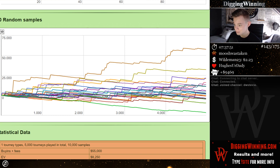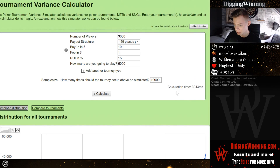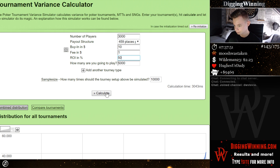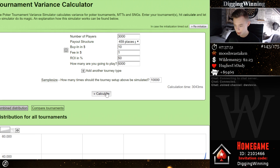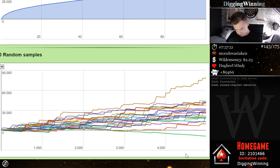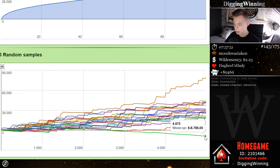Now let's say your ROI is 50%. If you calculate that, you will see that the swings are going to be way smaller. You're going to be down over 5,000 games — rather than $22K, you're only going to be down $9K. Once again, these are just estimations, but it does show you how things change.